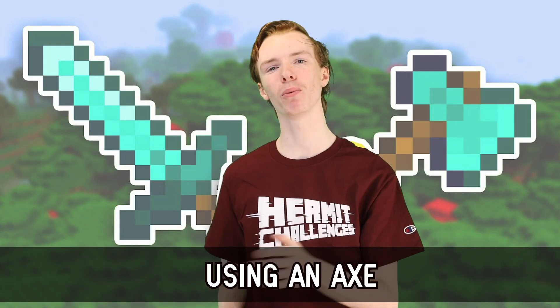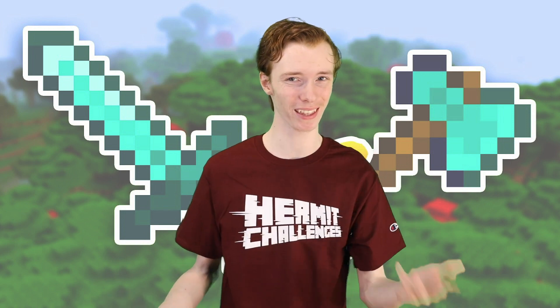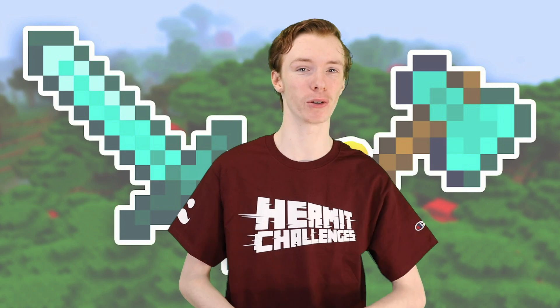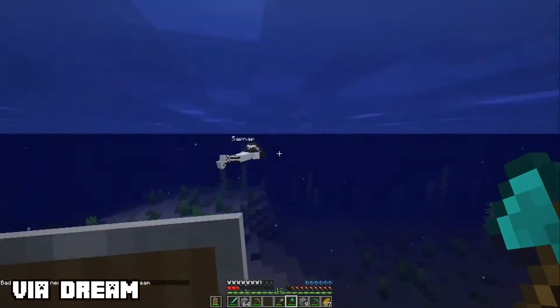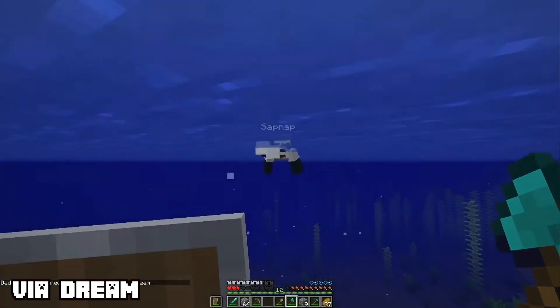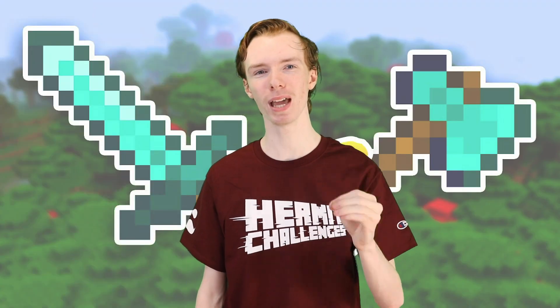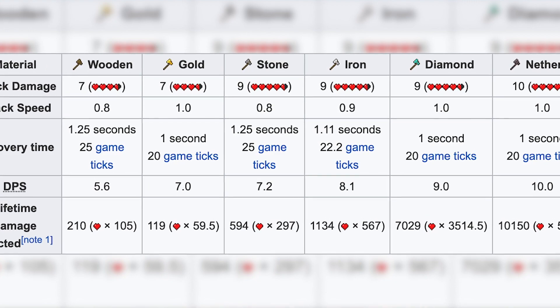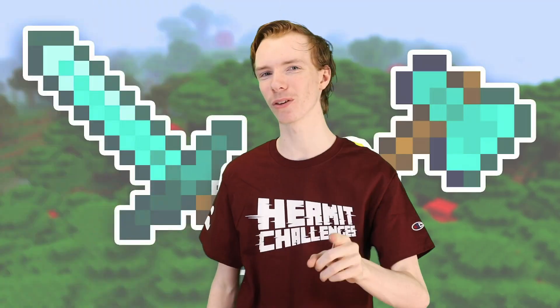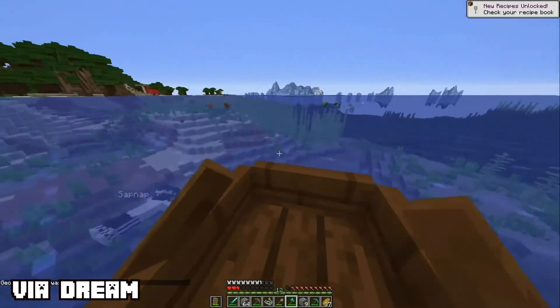Number 2: Using an Axe. Ever since the 1.9 combat update, the PvP mechanics have been changed to consider skill more than anything else. Good timing is really key, and so is picking the right weapon. With a shield, your best move is to use an axe. It takes longer to recharge, yes, but if you are on the move this is negated since you do need to catch up to your target anyway. The big deal is that the stone axe does the same amount of damage as a diamond sword. So in the beginnings of something like a survival game or even a manhunt, an axe will do you wonders. An axe can also be enchanted with sharpness, which can add up to 5 more damage, or 2 and a half hearts at max level.